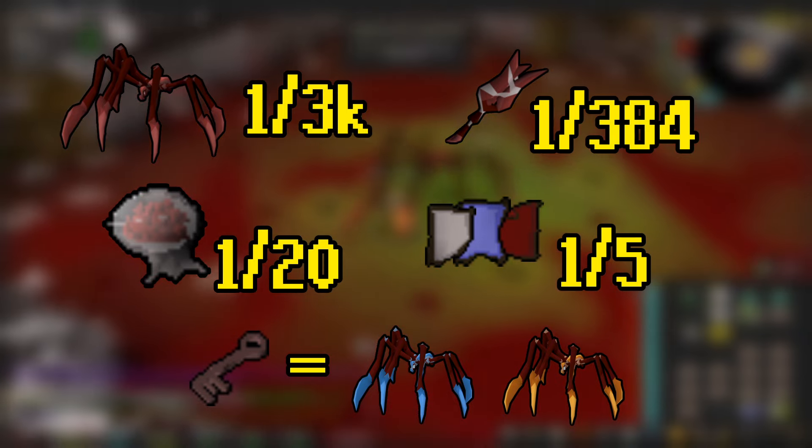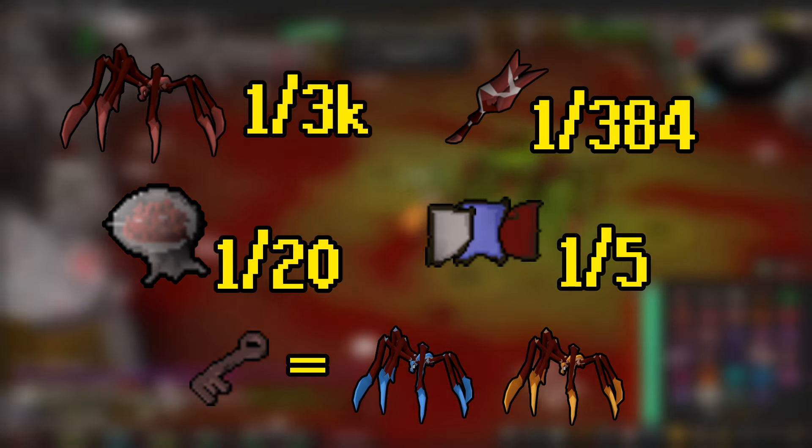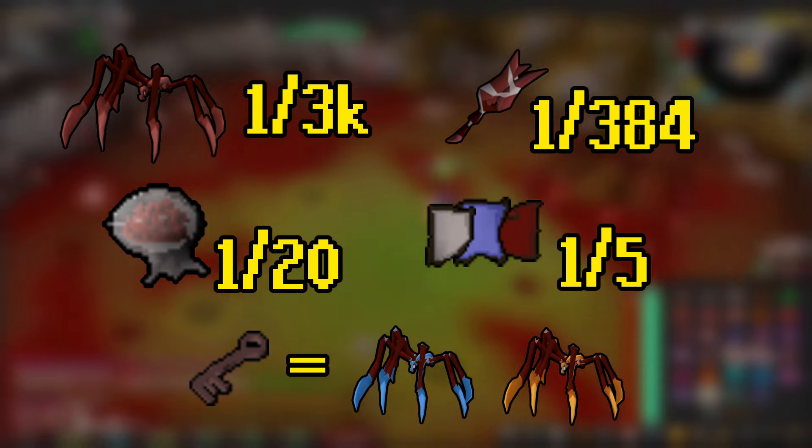While killing the boss, you'll notice Sarachnis will also drop torn pages. Collecting four of each of these will let you complete the mini quest 'In Search of Knowledge', and that awards 10,000 XP to any skill of your choice over level 40.